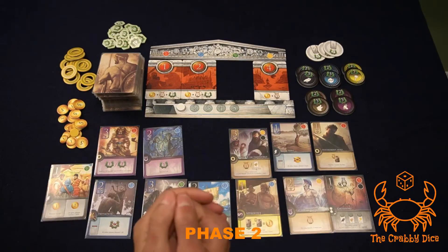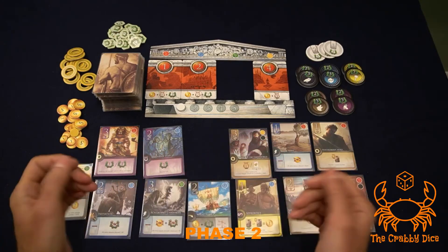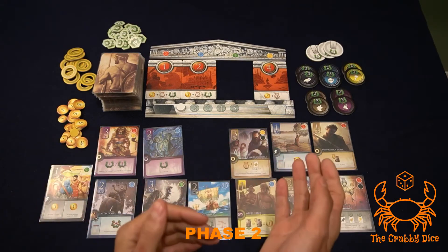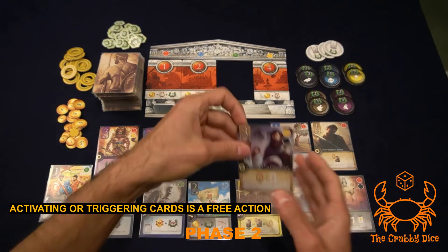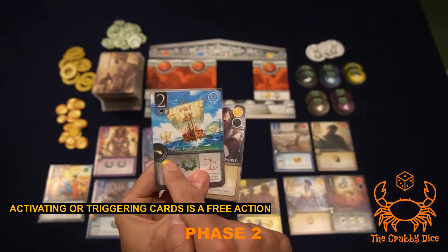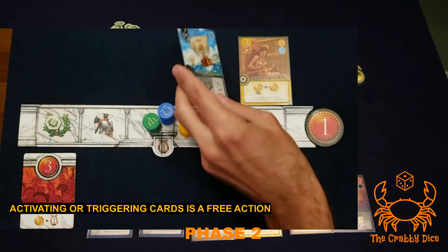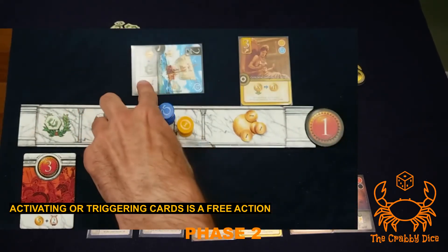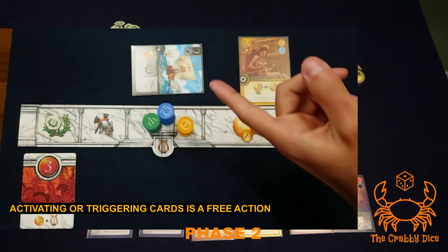There are certain other things that can happen during your turn, because cards all have effects — that's why you'd want to pick some over others. On your turn you can also activate cards. Arrow cards are triggered cards: if they're in your tableau, at any time on your turn you can tap one to do the effect at the bottom of the card. They're all fairly unique — just do the ability at the bottom.